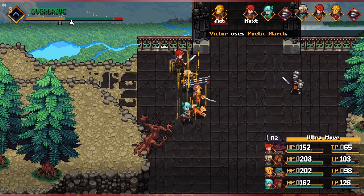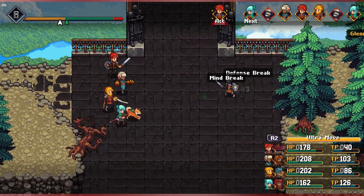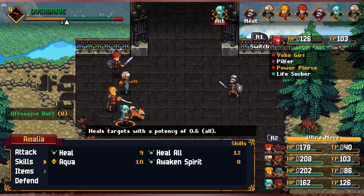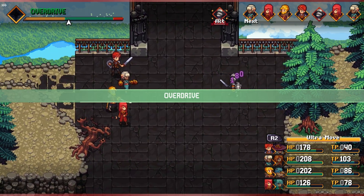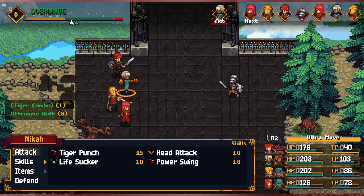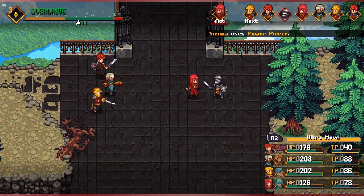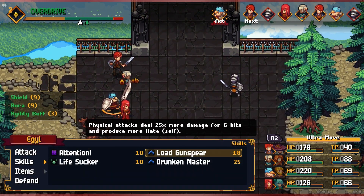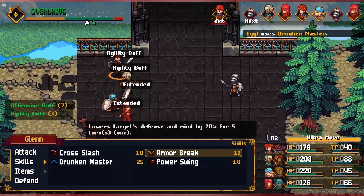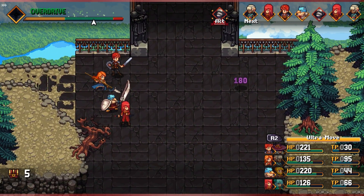We drop Poetic March just in time for the heal, bring the overdrive down. Glenn kills the mage with a head attack. We armor break the next enemy, switch Victor in for power piercing. A nice attack lands — the evasion continues to proc. Drunken Master finishes off the last enemy.